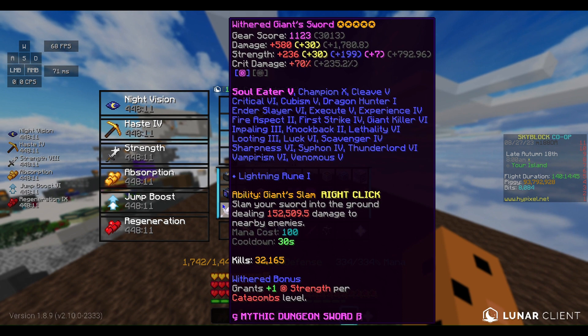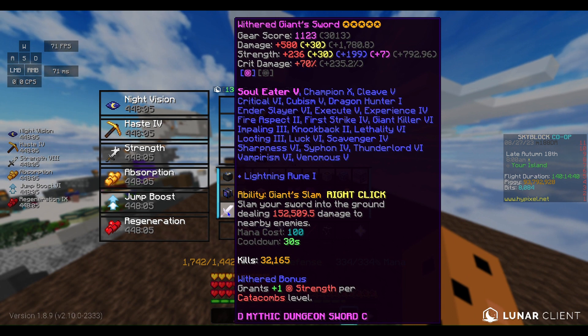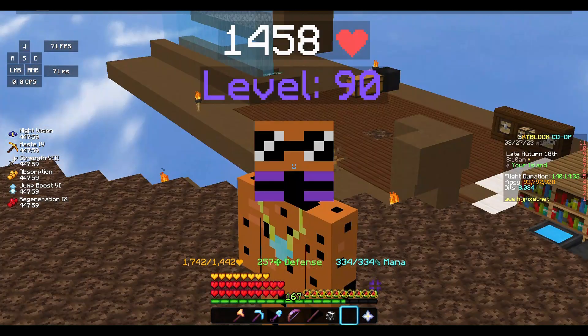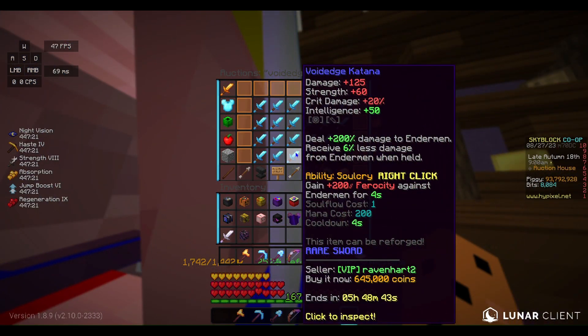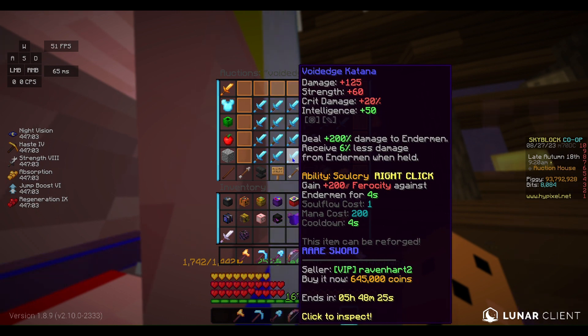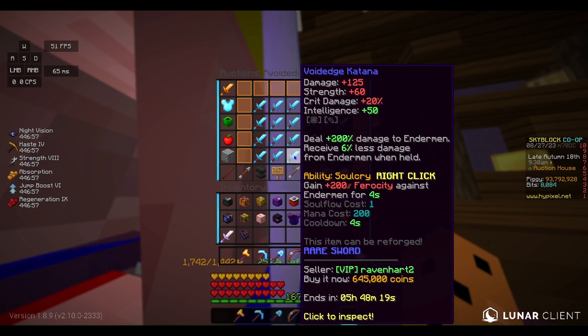For weapons, it's either the Giant Sword, Shadow Fury, or Livid Dagger — you can use any of those for Tier 2 bosses — or you can use the Voidage Katana. The cheapest Voidage Katana right now is going for 645 million coins. All you really need to add to it is enchantments, Hot Potato Books, and the Combo or Swarm ultimate enchant, and that way you'll actually deal good damage to Endermen.